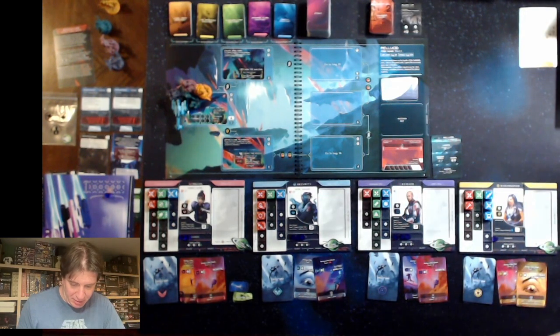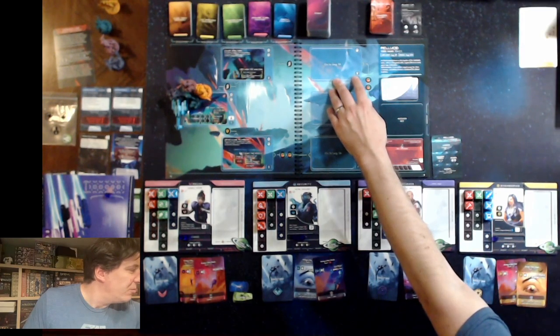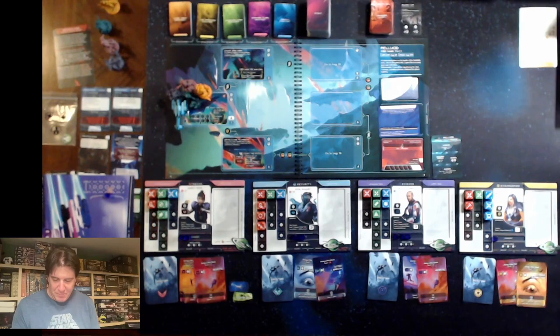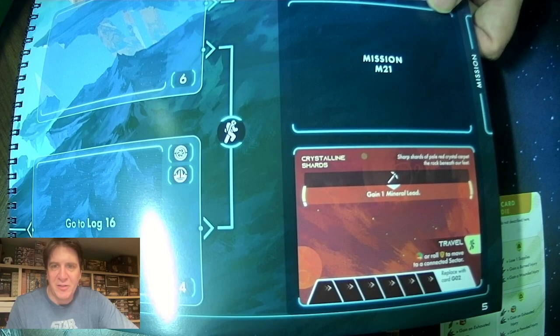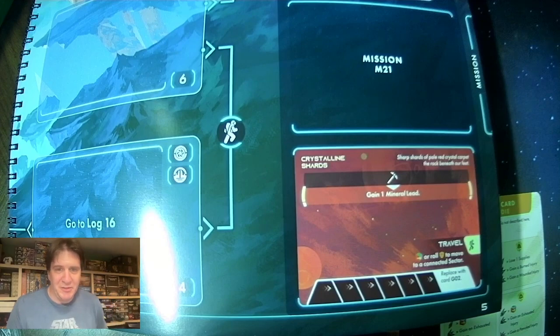There are two unique discoveries available. It tells you to put them in order from bottom to top — two on the bottom, three on top. As for our mission, 'Among the Ashes': this broken world offers few surviving landmarks, but a large cluster of potentially interesting structures stands not far from the landing zone. We must comb this area inch by inch. Our goal is to fully explore the sector with the V symbol. The global condition is Crystalline Shards — there's an extra action we can spend dice on during dice checks: spend a gathering symbol to gain a mineral lead.